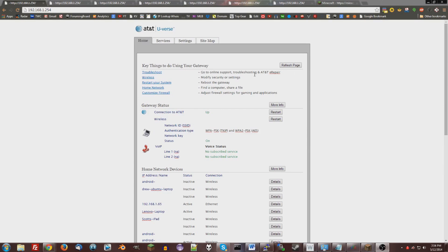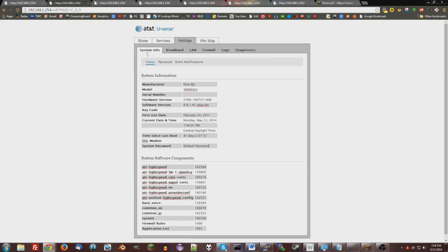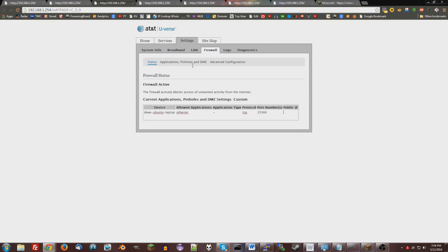Once you're here, click the Settings tab right here at the top. It should bring you to the Settings page. Then go to Firewall, Applications, Pinholes, and DMZ.